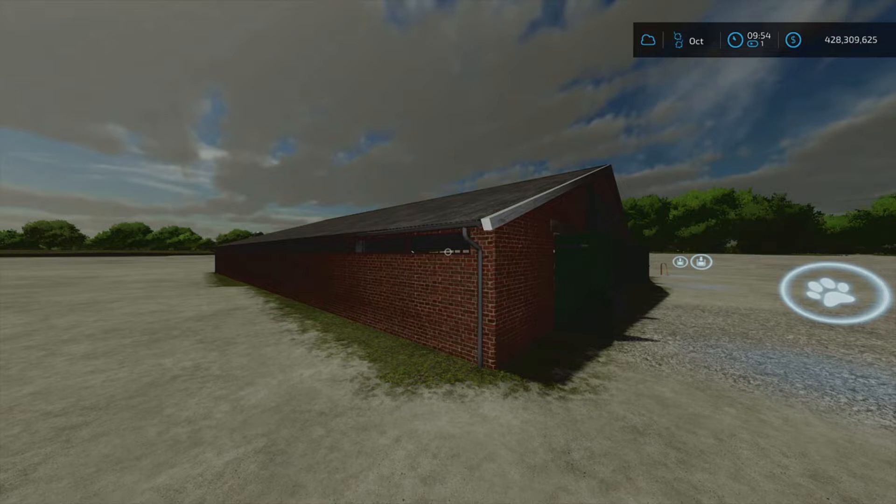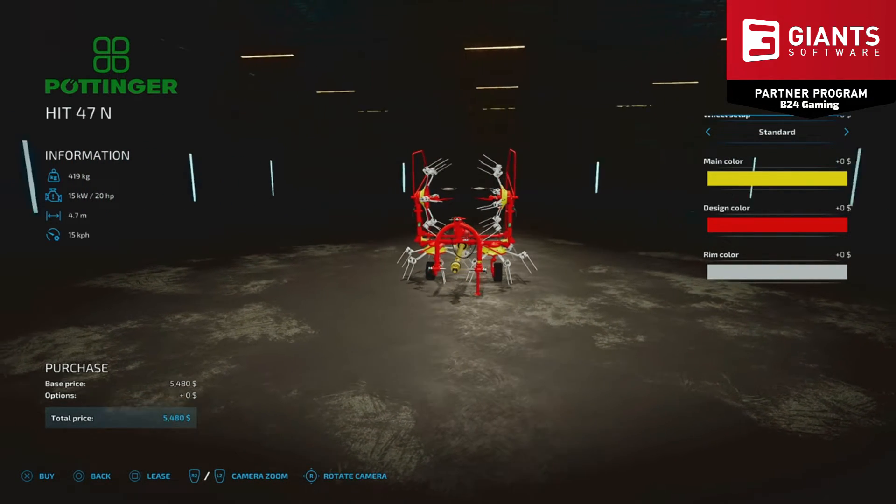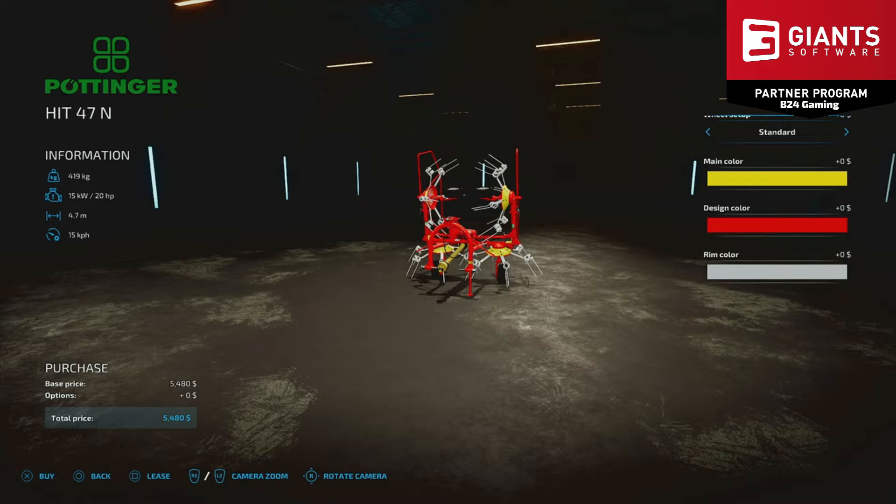Here we are on the final mod on the list released today, bringing us to the tedders category: the Pöttinger HIT 47N. This mod comes in at 5.30 megabytes download size and was done by mod author Agra Designer Austria, taking up a slot count of minus three. Stats: 419 kilograms, 15 kilowatts and 20 horsepower power requirement, 4.7 meter work width.